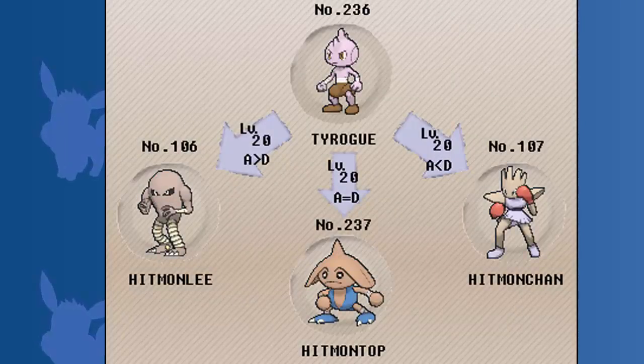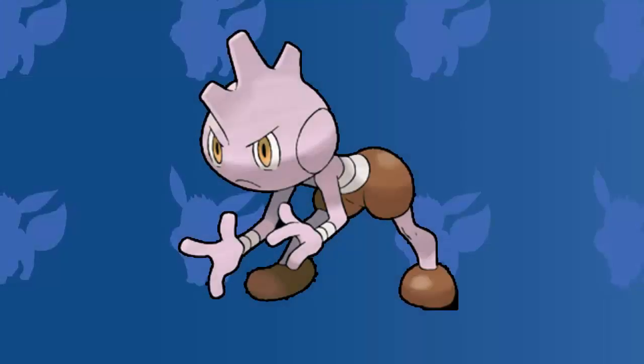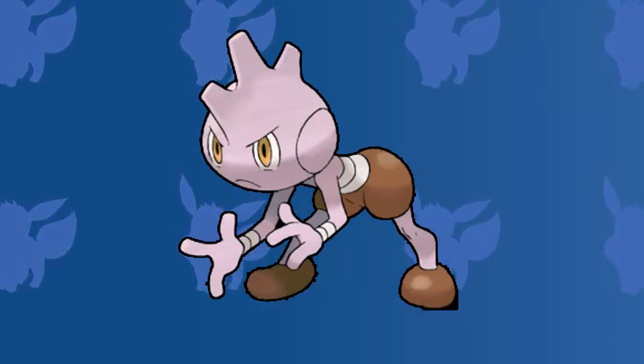Starting at level twenty, if you want your Tyrogue to evolve into a Hitmonlee, then you will have to make sure that your Pokemon's attack is higher than its defense. You can achieve this by using EV training or by using the expensive Pokemon vitamins. If you want your Tyrogue to evolve into a Hitmonchan, then you will have to make sure your Pokemon's defense is higher than its attack stat. Finally, if you want your Tyrogue to evolve into a Hitmontop, then you will have to make sure that your Pokemon's attack and defense stats are both the same. For all of these reasons, Tyrogue takes the number four spot in today's top five video.